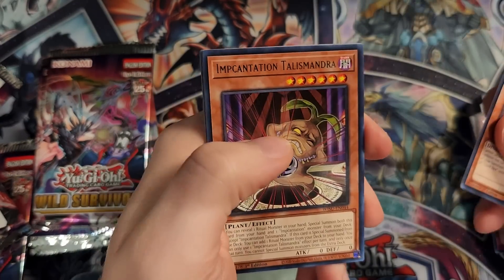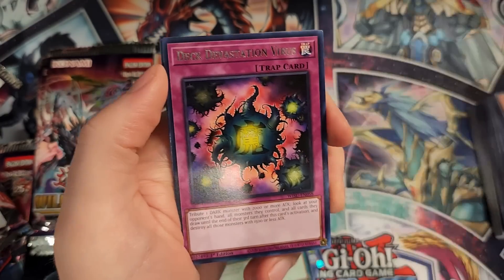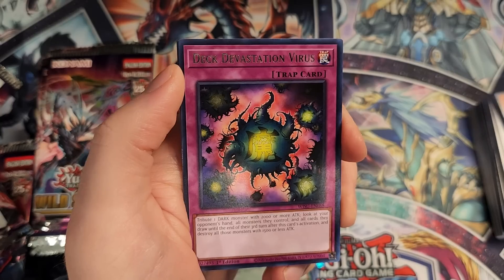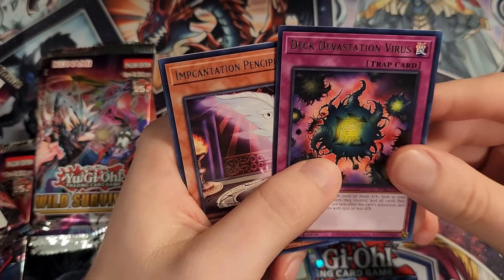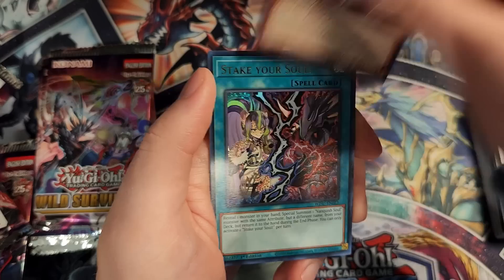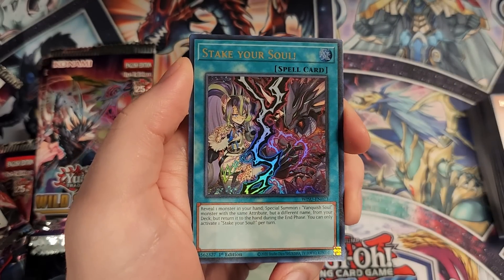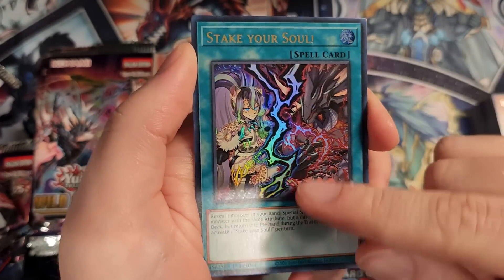Giant Rex for our rare, Incantation Tal Slime, Deck Devastation Virus — another good virus card. In Labyrinth specifically you can get access to this card pretty easily, and it's really good against Super Heavy Samurai and any deck with small monsters. We have Incantation and Stake Your Soul — our first ultra rare! We got this excellent Vanquish Soul Ultra. This card's artwork looks really good — I like this huge lightning bolt in the middle there, it looks very nice as an ultra.